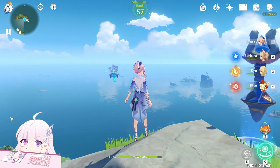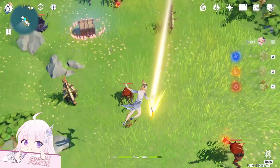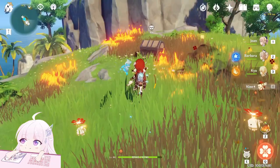Now teleport back. This time in front of you on those two islands there are two chests you can see. Once you kill them just open the chest. Next one is upstairs so go.